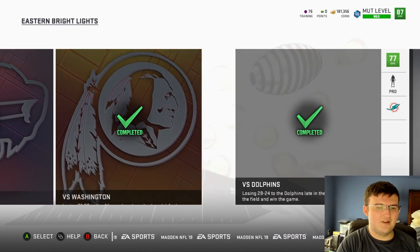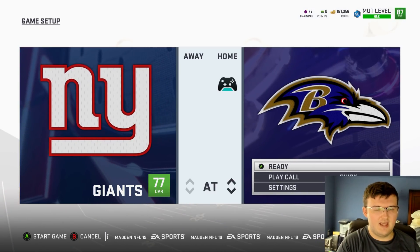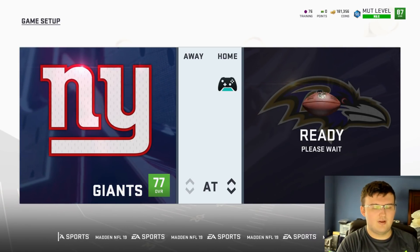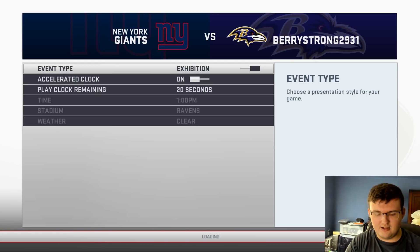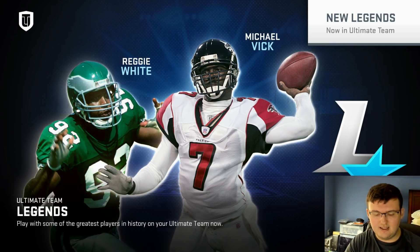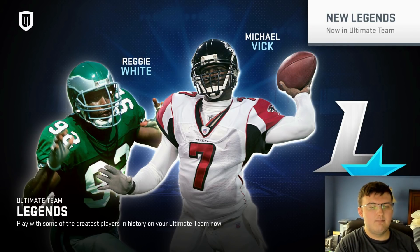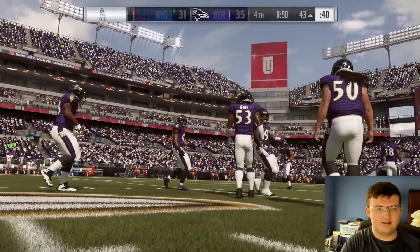Let's go ahead and start with the Giant solo right here. It's the one where you're up 35 to 31 and they are trying to go ahead and get a touchdown on you and beat you. Starting off right away, they will start on fourth and one. You want to go ahead and get the first down here because you want to get them to get the ball back. You don't want them to throw Hail Marys — you want them to run basic plays so you can go and get sacks.